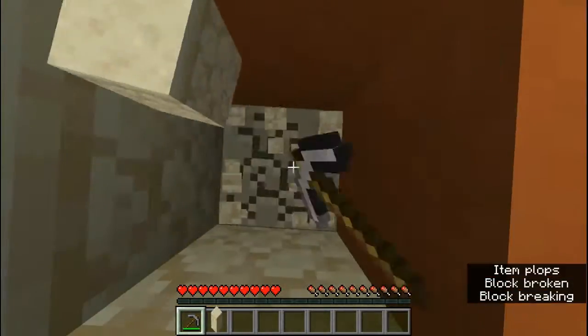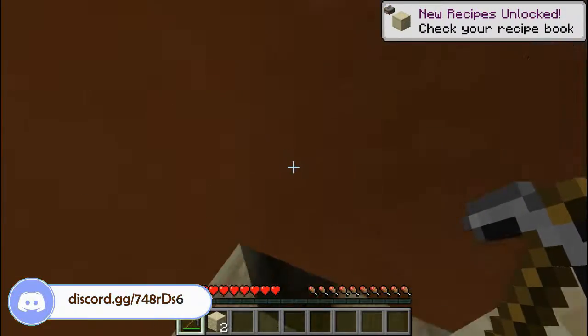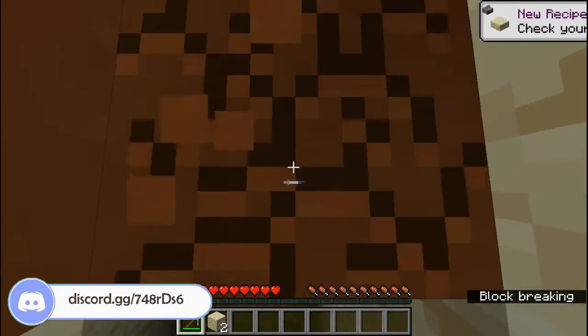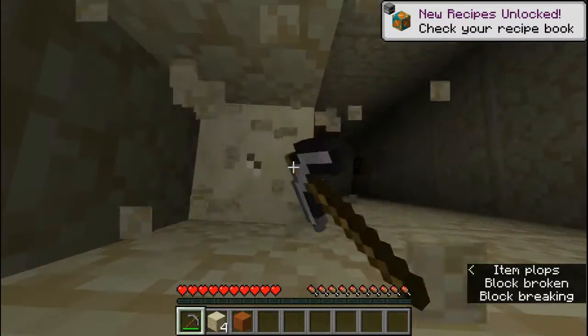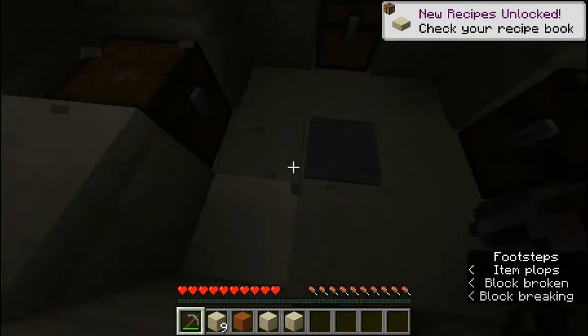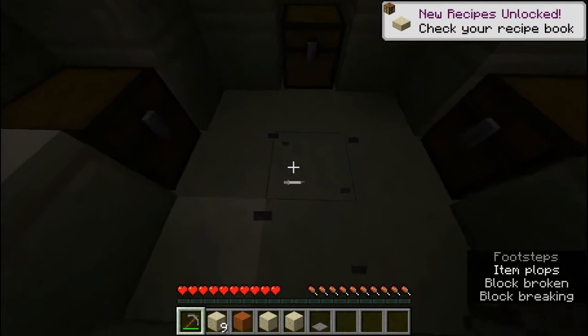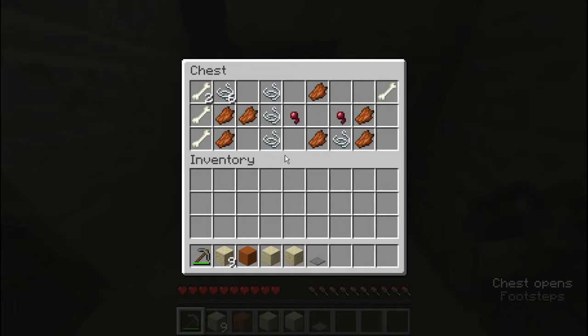So we go down here. Not the blue terracotta, not this either, because you're gonna take fall damage. You don't want fall damage. You just mine down like this. Make sure to not step on that stone pressure plate, otherwise the TNT could explode and you'll die. Take whatever you want, might take string.